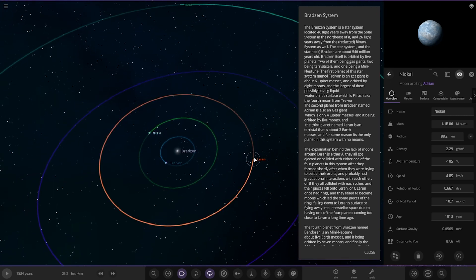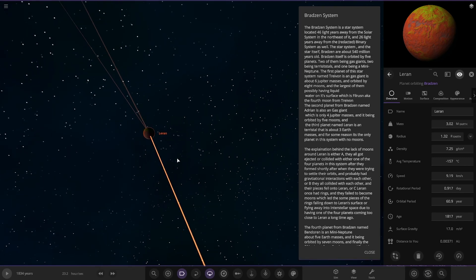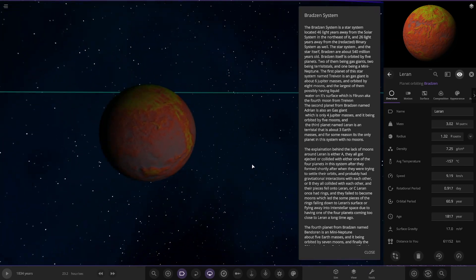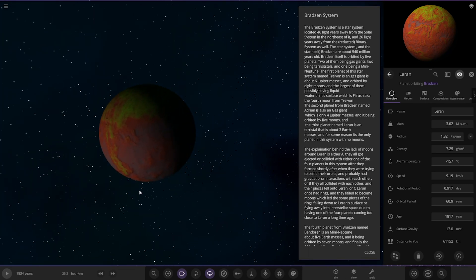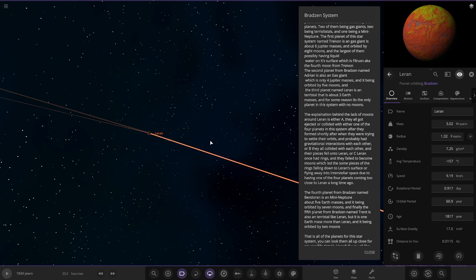Moving on, we have got Liron over here — about three Earth masses. It's the only planet in the system with no moons; it's just a lone wolf. The explanation behind the lack of moons is either they all got ejected or they collided with one of the four planets in the system after they formed shortly, as they were trying to settle their orbits and probably had gravitational interactions with each other. Or they all collided with each other and their debris fell onto Liron. It's also possible Liron once had rings that fell to become moons, which led to some pieces of the rings falling down to the surface or flying away.